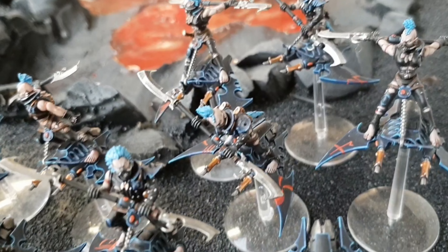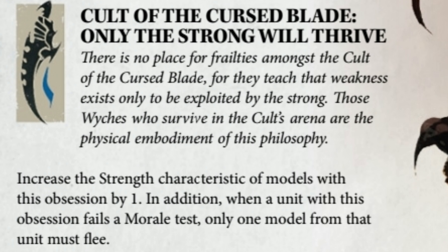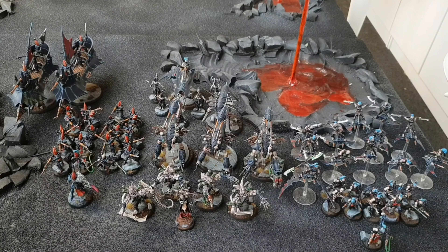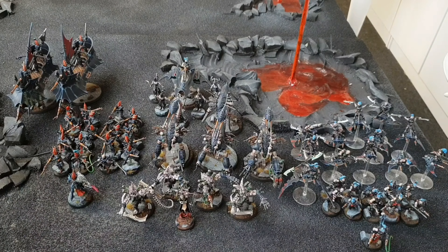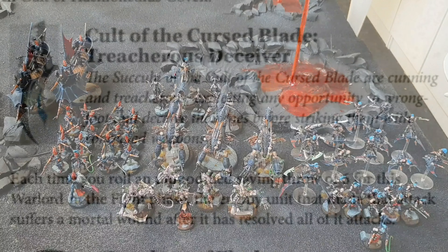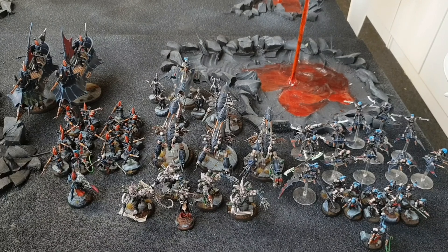Moving on to the Wych Cult on the right — I've only got a Hekatrix acting as my Succubus for now. I'm taking the obsession Cult of the Cursed Blade, which gives plus one strength to all Wych units. The big Hellion unit will go up to strength five base. For combat drugs I'll probably choose plus one strength on the Wyches or plus one attack for the Hellions since they're already hitting on threes against the Khorne Berserkers. The Succubus has an agonizer and the warlord trait Treacherous Deceiver — unmodified saves of six in the fight phase deal a mortal wound back to the attacker.